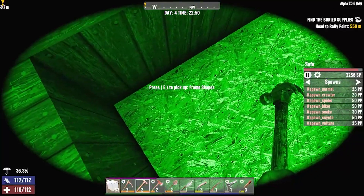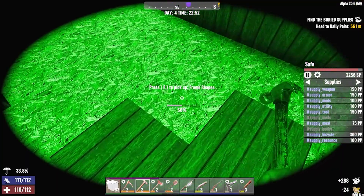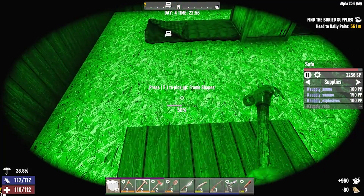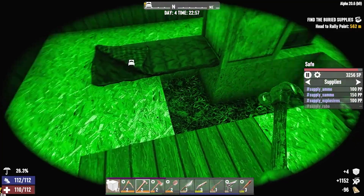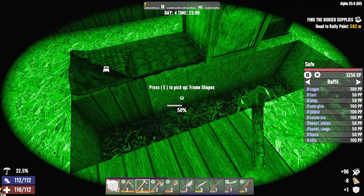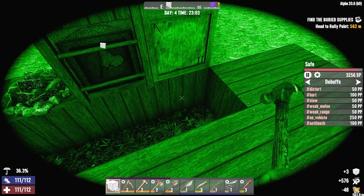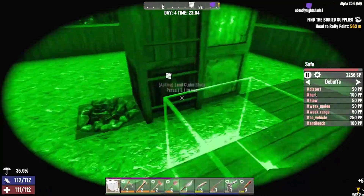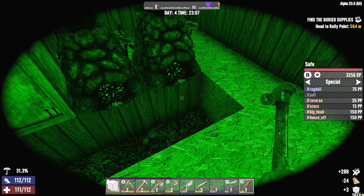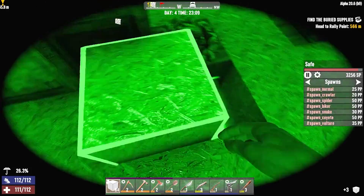Now we can start upgrading — well, not those, let's start upgrading these. We don't want to upgrade the outer layer or I won't be able to upgrade them. Okay, that's all good — now we can upgrade the floor.